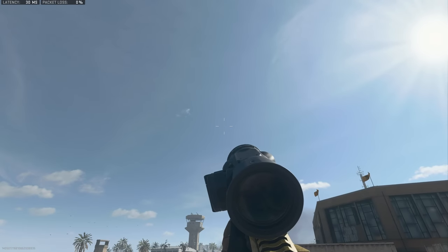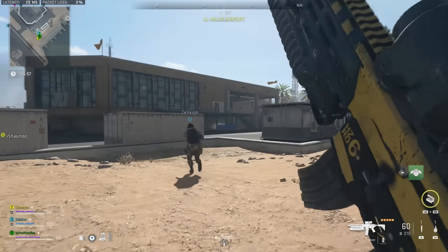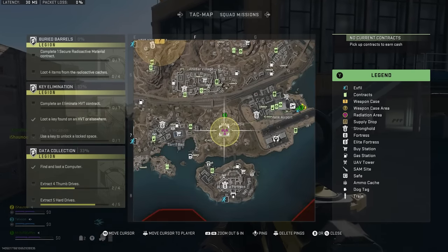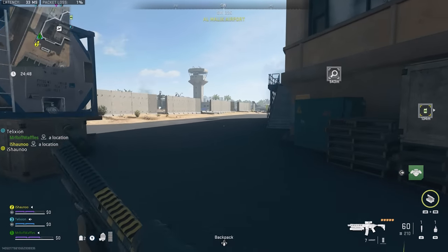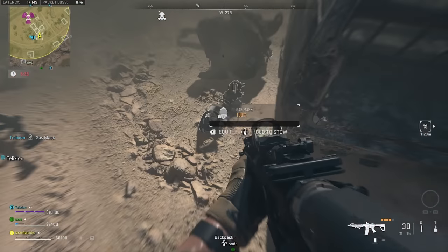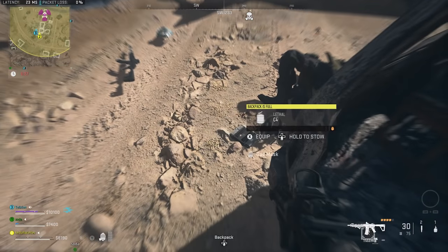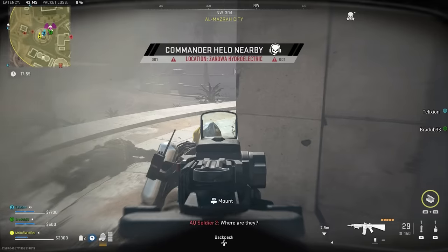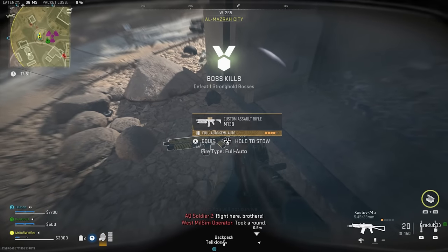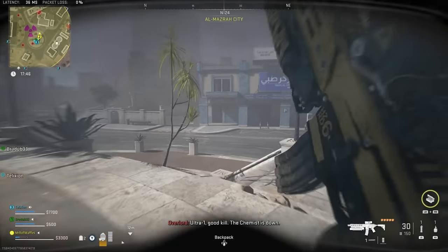This is one of the ways to unlock the exclusive M13B assault rifle, only accessible via DMZ. If you find one in the world and extract with it, it's unlocked for multiplayer and Warzone. There's also a dedicated quest: find the radiation symbol on the map — inside is a character called the Chemist. Enter the radiation zone, grab a gas mask from a killed AI enemy inside, then take down the Chemist — a tanky yellow AI in the center. He drops an M13B as a guaranteed spawn, so exfil with it to unlock the weapon.